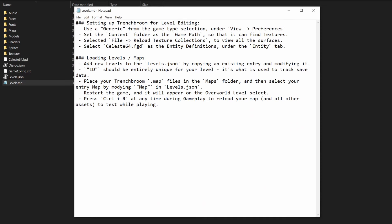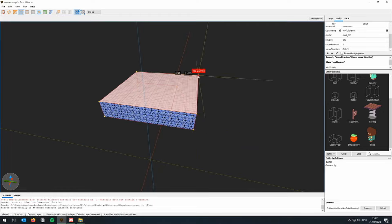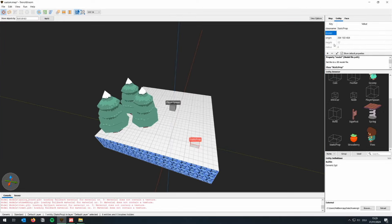In fact, they even bundled in some instructions on how to make and add your own custom levels to the game. Levels are stored as .map files, and can be edited using TrenchBroom, an open source map editor originally developed for Source Games.